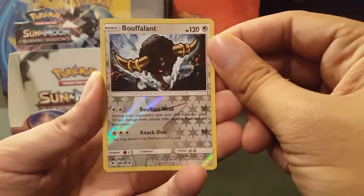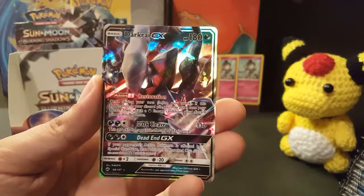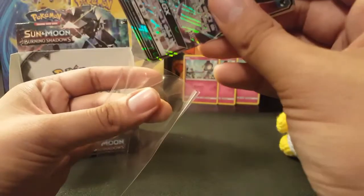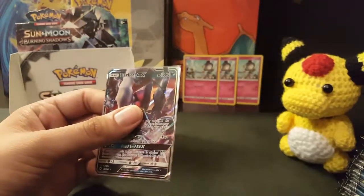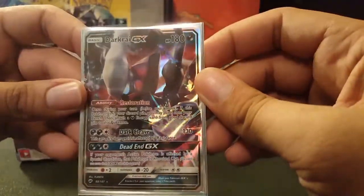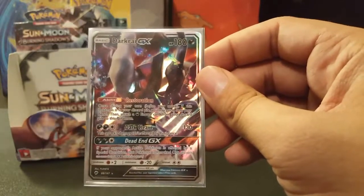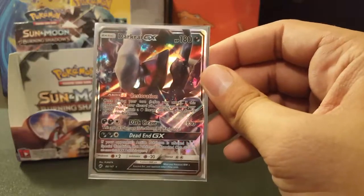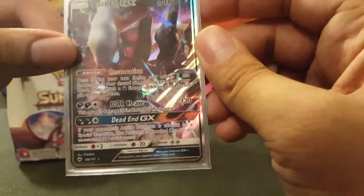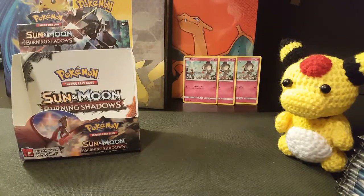Seedra. Reverse Holo is a Bouffalant by Tokia — that is my favorite illustrator. And the rare is... oh yeah! It's a Darkrai GX! This is a great card in the TCG. Restoration: once during your turn before you attack, if this Pokémon is in your discard pile, you may put it onto your bench and attach a Dark Energy from your discard pile to it. Dark Cleave isn't affected by resistance — that's ridiculous. And the GX attack: if your opponent's active Pokémon is affected by a special condition, it's knocked out. I can really imagine setting this up with Salazzle and causing some real havoc.